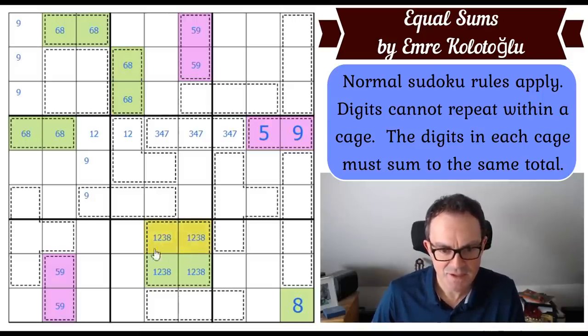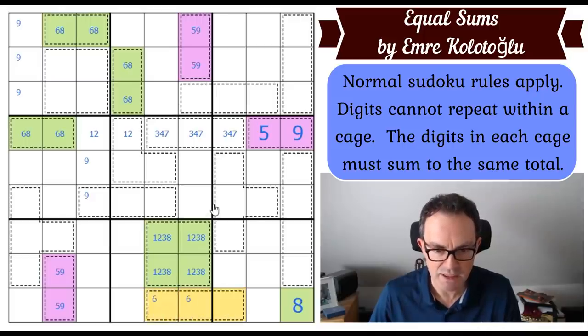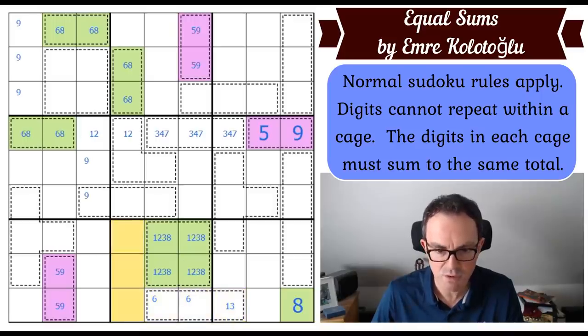The six in this domino is pushing a six into the cage down here. That's interesting for two reasons: firstly, we now know this cage needs eight more — whichever cell holds the six, the other two cells have to add to eight without using six, so it's either three-five or one-seven. Also, if there's a six in this domino there's no nine, so the nine must go in one of those cells, meaning there's a nine in one of those squares.